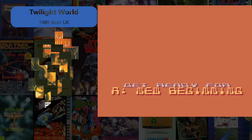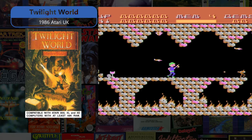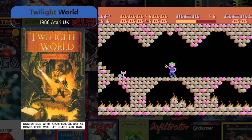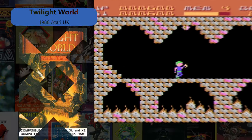Twilight World is a 1986 Atari UK release. Your aim is to escape from each of the eleven dungeons by reaching their exits. On your quest you will meet many different creatures, some of which are destructible by one or more hits from your weapon.